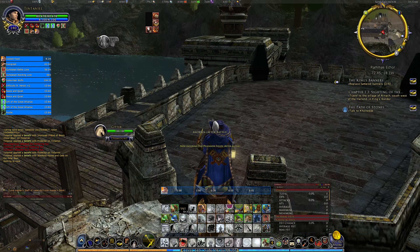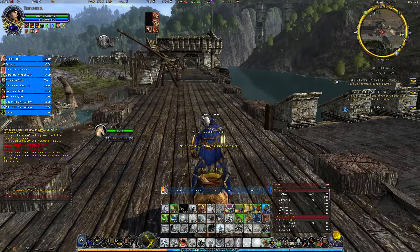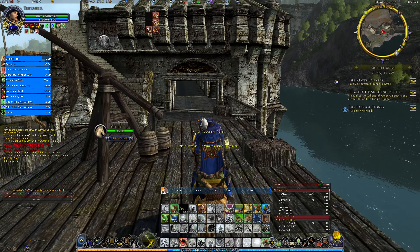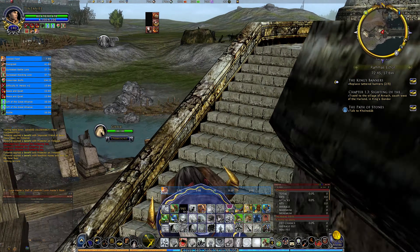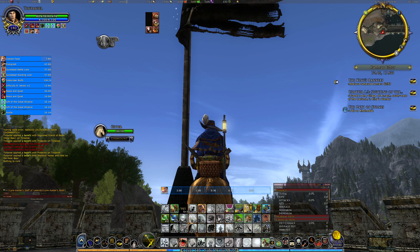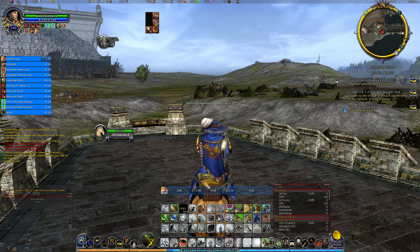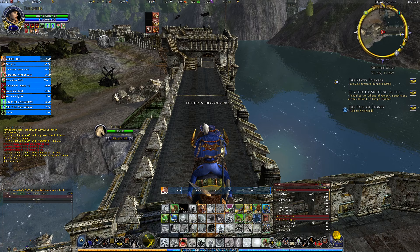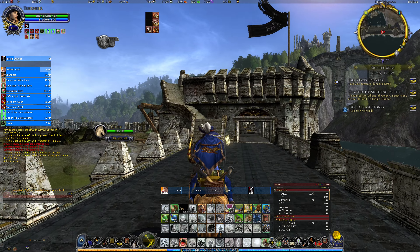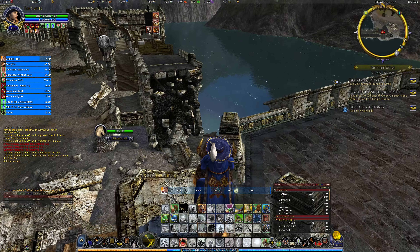I don't know exactly what changes Umbar had — there's nothing on this one — but they have definitely improved the companions and pets. They do far more damage now than they did, to the point where I can actually run more of a support Loremaster than an aggressive Loremaster, which keeps the light-armored Loremaster more predominantly out of the battle.